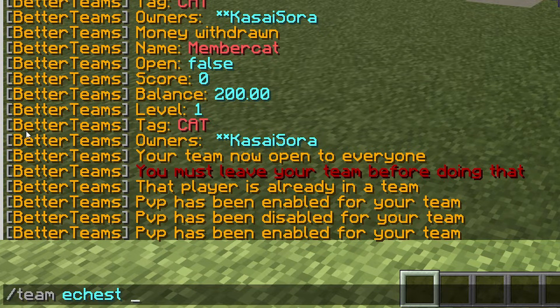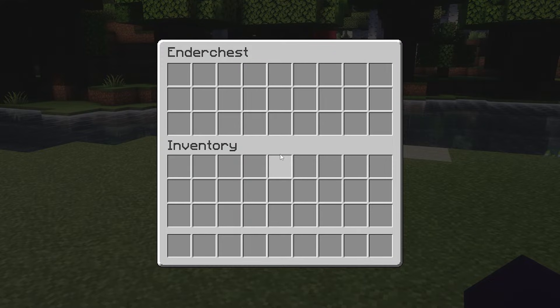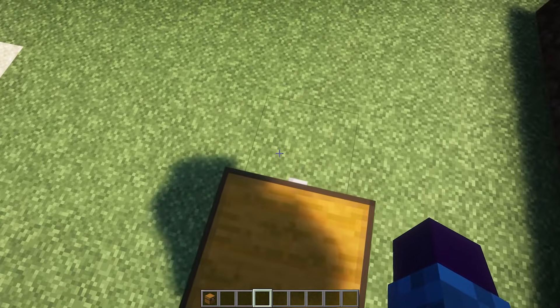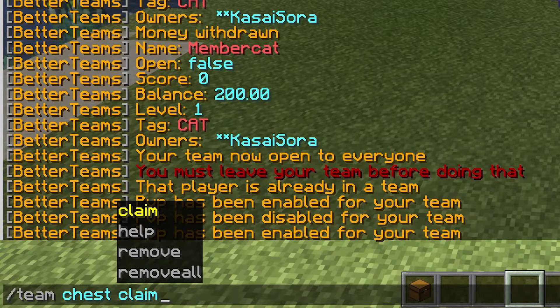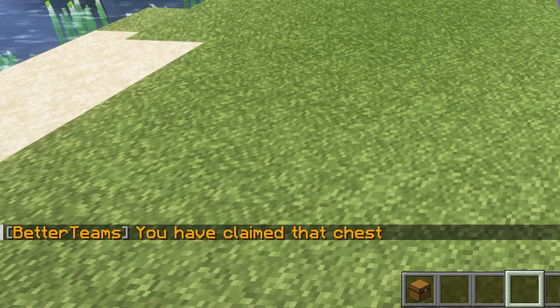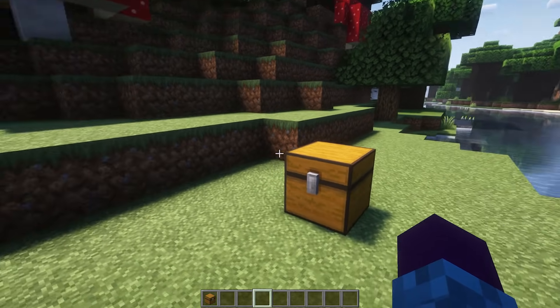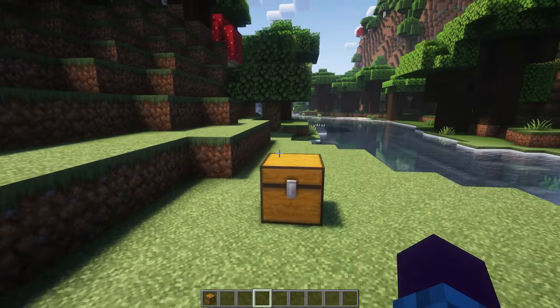Now, your team also has an ender chest. So slash team echest — there we go — a general ender chest that your whole team can access. That's pretty cool. And if you have a regular chest and you go and stand on top of it and then you do slash team chest claim, you can claim a certain chest. So now only your team will be able to open this chest.